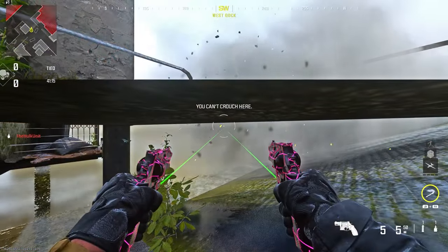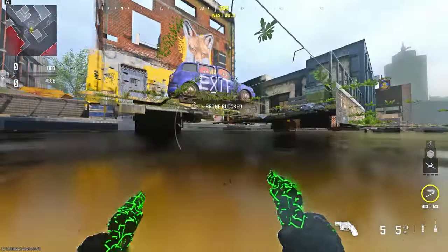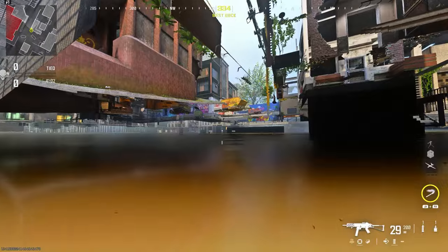After that, the semtex is going to kill you while you're executing him, and it's going to cancel the animation. As you see, it will then breach you pretty much underneath the map because the animation is cancelled.